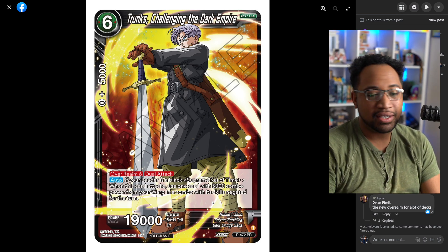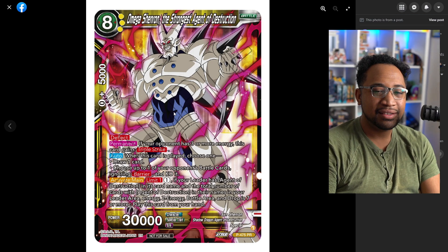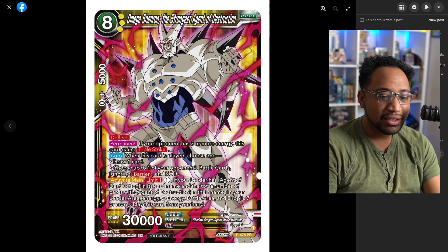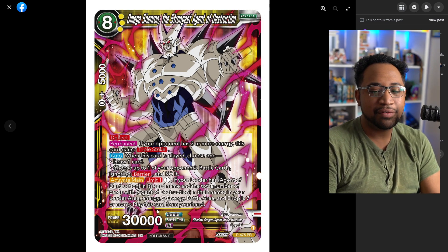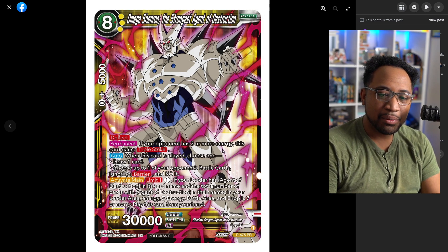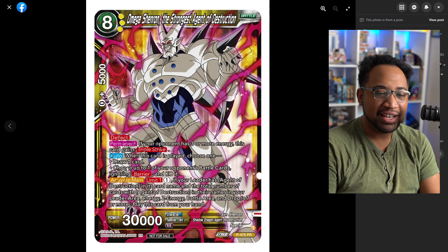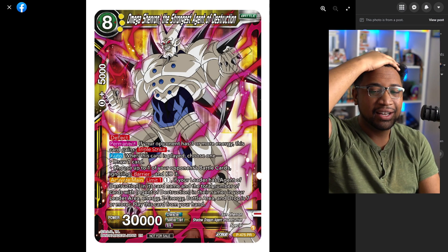Mega Shenron — why did they make this? This is the reason I made this video. It's eight cost with deflect. Activate Main one: if your leader card is AOD and the total number of AOD-named cards in your Z energy, battle area, and drop is seven or more, you play this from your hand for one cost. If your opponent has three or more energy, it gains triple strike. When you play it, you draw one or get to remove something with barrier for Kai. It's really easy to get to seven since all your cards are AOD anyway.